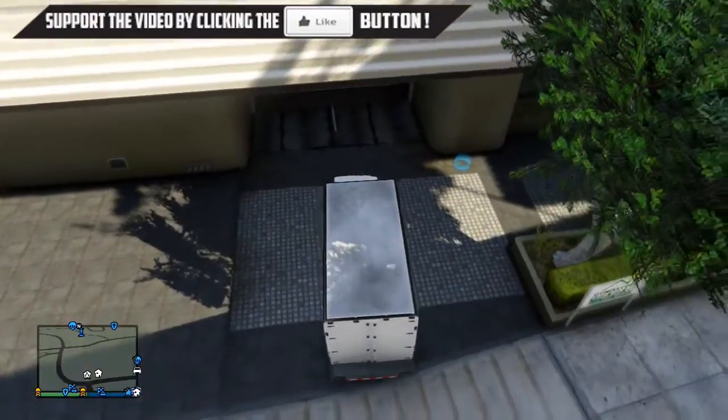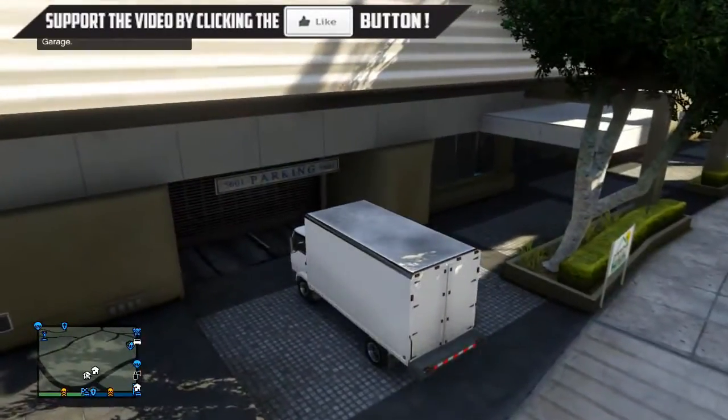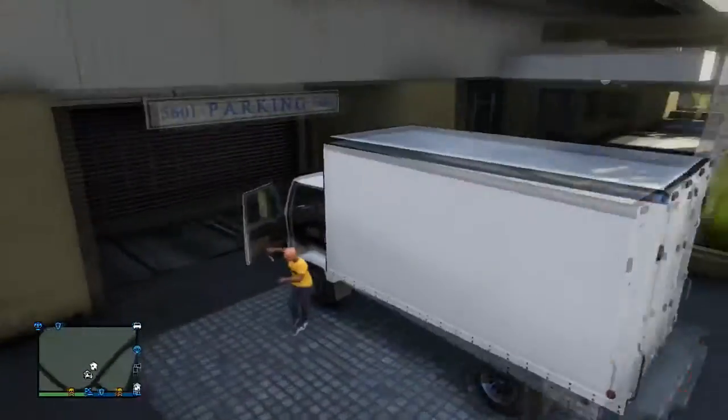So to start this all off, you're going to need to purchase the Mule. The Mule is a vehicle on the Warstock website. It's around about 20 grand, so you want to purchase the Mule and park it near your garage door.